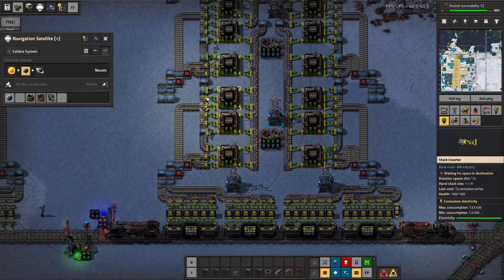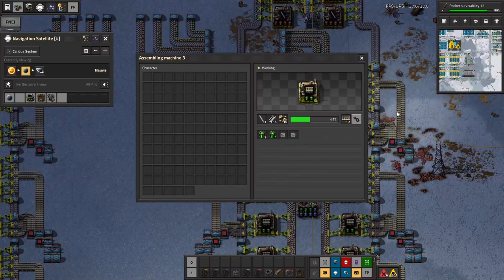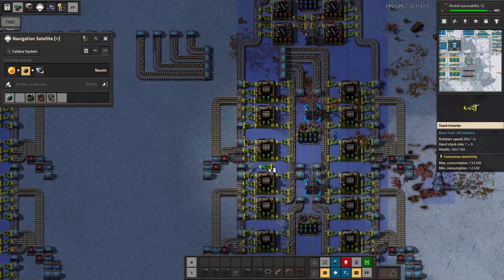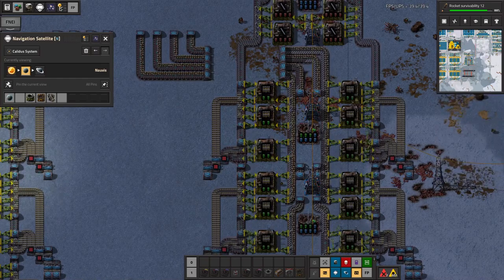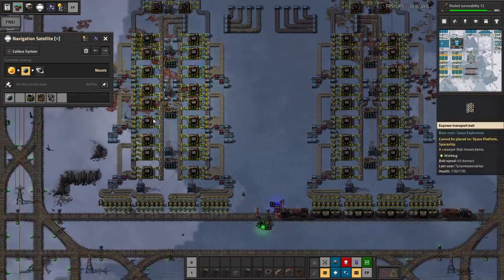And we're going to bottleneck on inserters and belts. Even if we used speed modules — if you gave all of these speed modules as much as possible, even if they were completely surrounded by chests, we might just bottleneck on the inserters rather than the machines themselves. That's why it's all efficiency modules here.